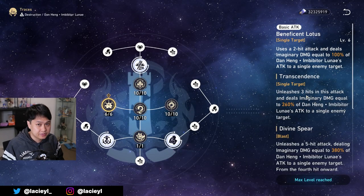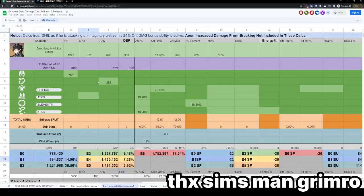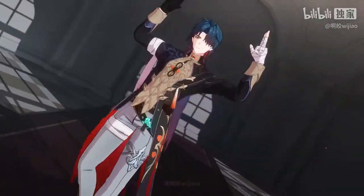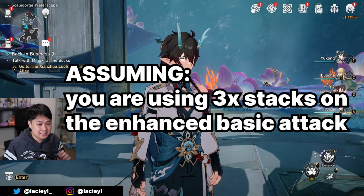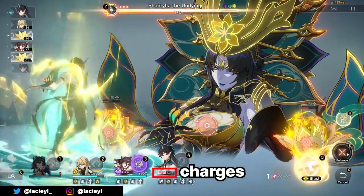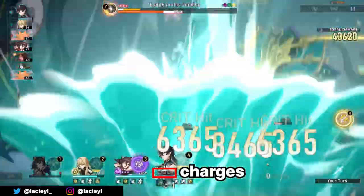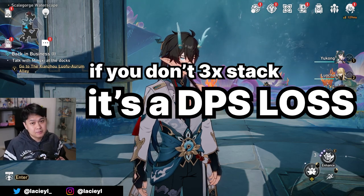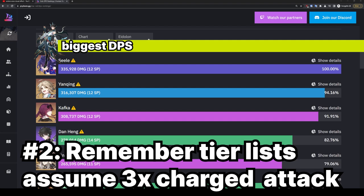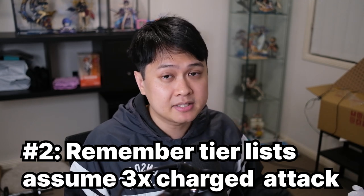His basic attack can be charged up to three times, and this is extremely important because all of the damage simulations you're going to see — from Grimro or the CN bros from Bili Bili — they're all going to assume that you're max stacking the basic attack every single time. The TLDR is that you spend three skill points, or three charges, or a mix of both, do single target damage then AoE damage, and if you do anything else, it's a DPS loss. When you see Danielle topping the charts on that tier list, that is not your Danielle — that's somebody's Danielle, but it's not yours. And that, my guys, is number two.